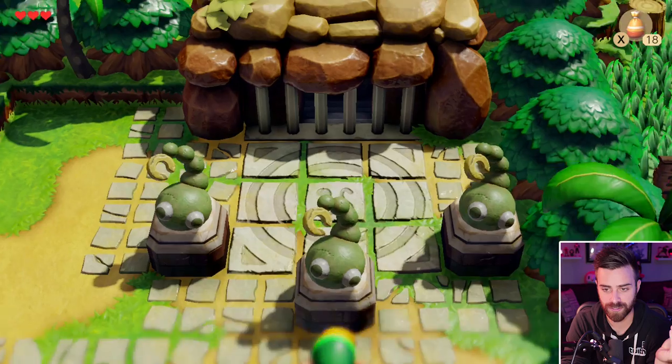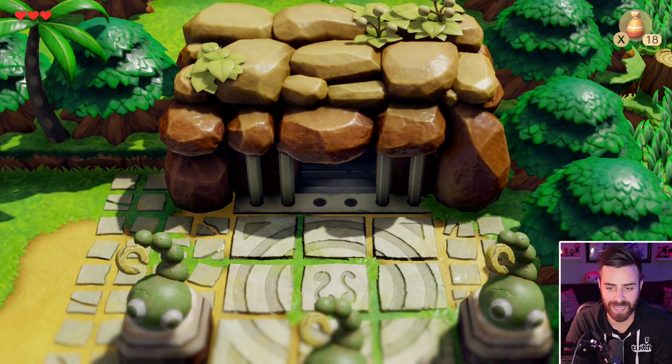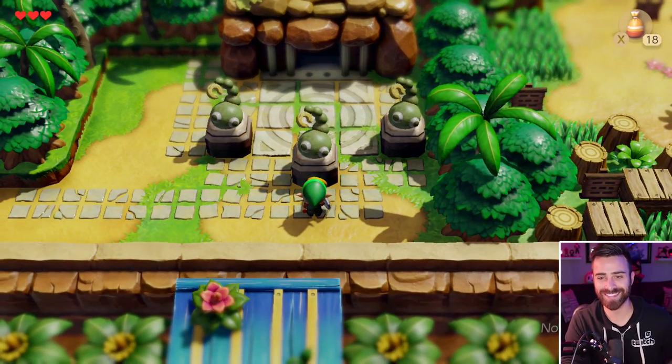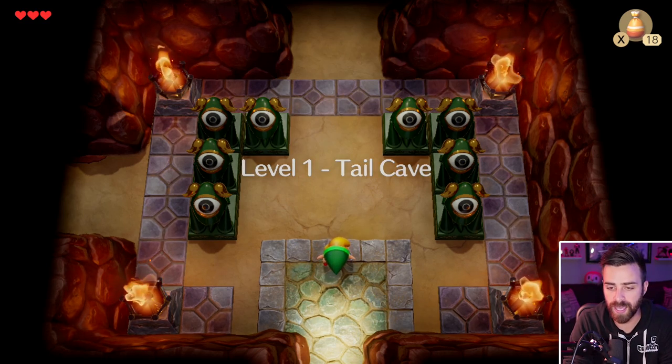The lock disappears, stairs lower as bars drop as well. Nice. I like that sound — that's a comforting kind of sound. Let's step inside our very first dungeon in Link's Awakening for the Nintendo Switch! Level one: Tail Cave.